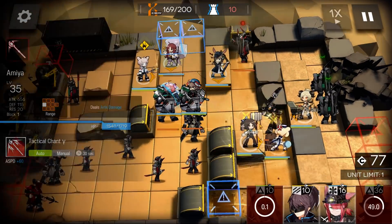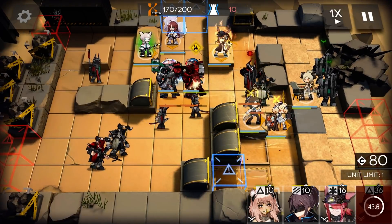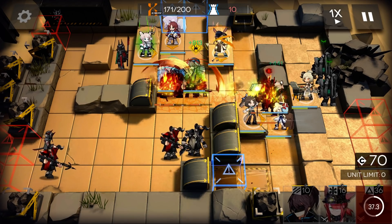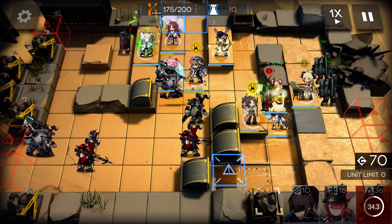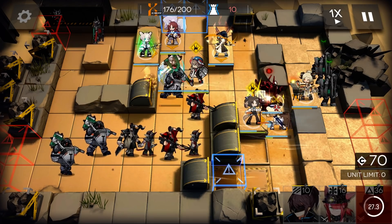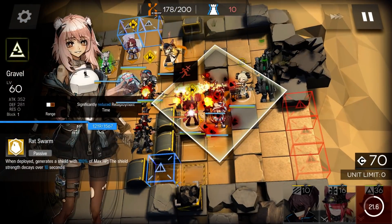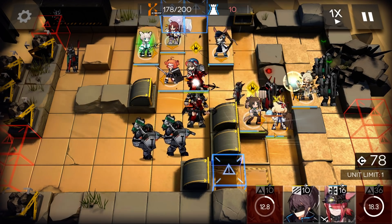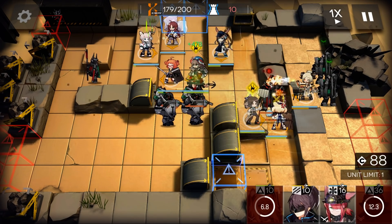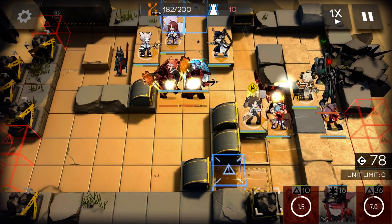Proc Beagle and Amiya. Proc your Medic. Use Gravel as a meat shield, proc Amiya. Proc Amiya again. Proc the baseball girl.